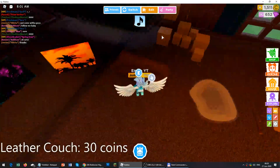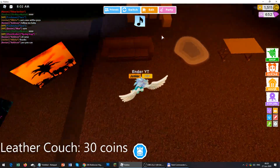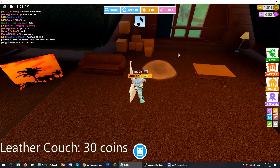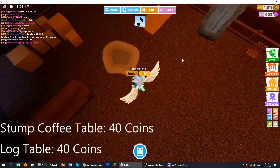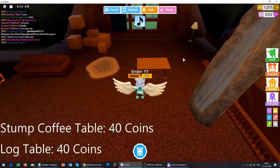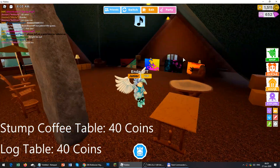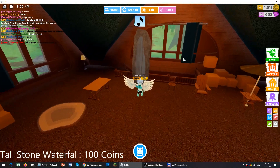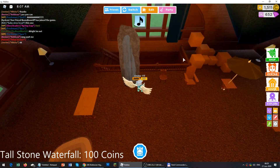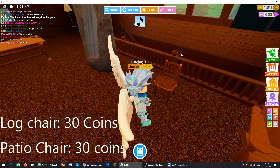Now here is the furniture. The leather couch is 30 coins. The coffee table and the log table are 40 coins each. Here is the waterfall and it costs 100 coins. Here are the chairs and they cost 30 coins.